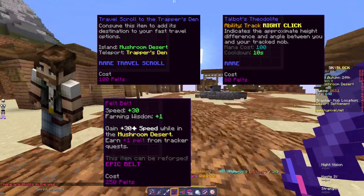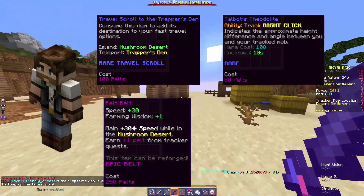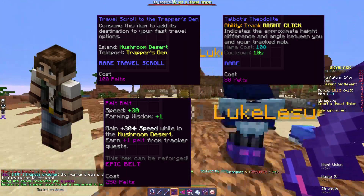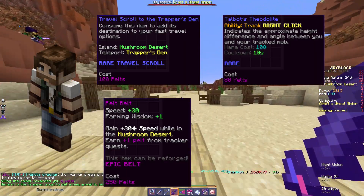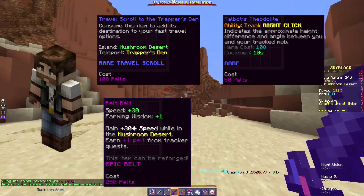The third item is the Pelt Belt, which I would highly suggest getting. The Pelt Belt earns you one extra pelt per tracker quest completed, and is multiplied by Finnegan's perk. This allows you to hoard pelts very quickly and make you that sweet profit.